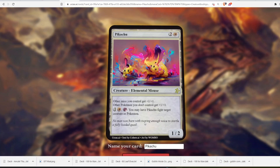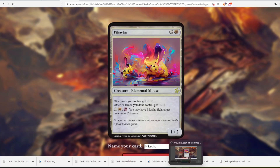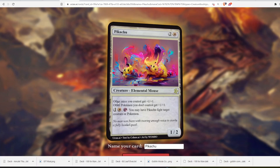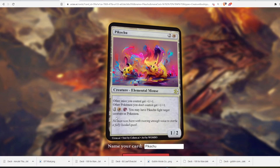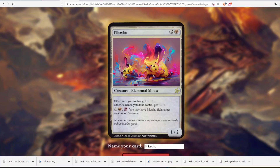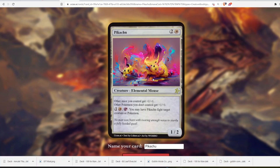The flavor text reads: 'No man was born with a roaring enough voice to startle a fully loaded quail.' What does that even mean? I love this card — great design, good job. The art is very ethereal, like you just have multiple Pikachu heads. That's really cool.